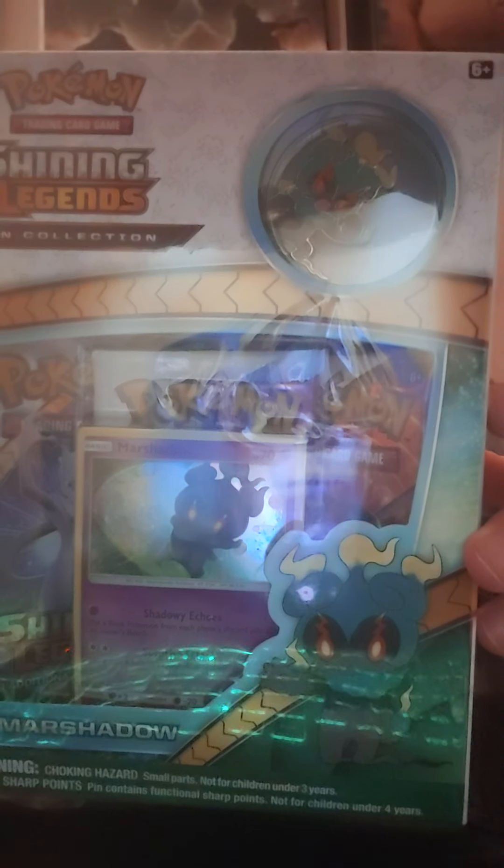What's going on guys, it's your boy Badgie coming at you back with another Pokemon card opening. Today we are opening a Shining Legends Pikachu and a Marshadow box. We got the promo card of Marshadow and a pin, then we got a Pikachu with a pin and a promo card, and then three Shining Legends packs apiece.